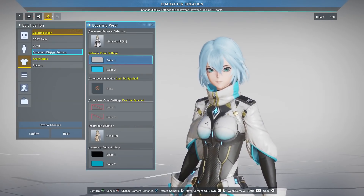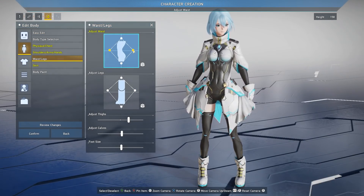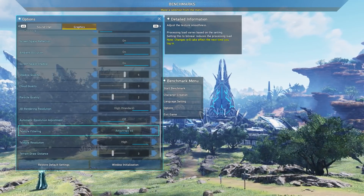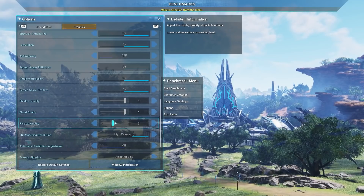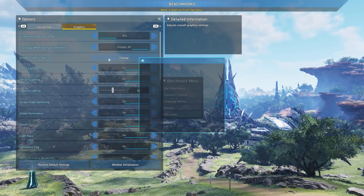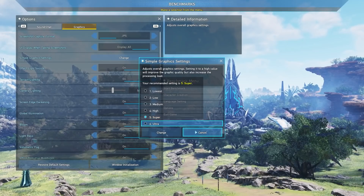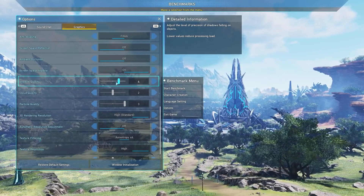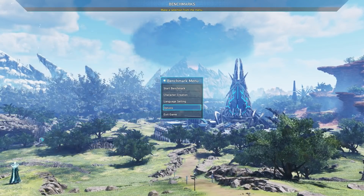So let's say you're already done with all the character creation and all that stuff — be sure to go into the game settings right here in the main menu and then just test out your settings, look at which graphics you want to test out, and then after that just go back to the main menu and click Start Benchmark to start playing the opening movie of PSO2 NGS, except with the character that you created.